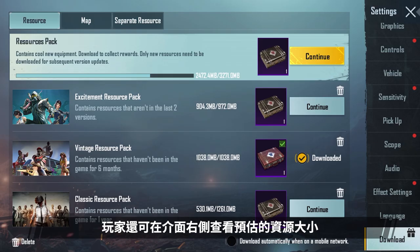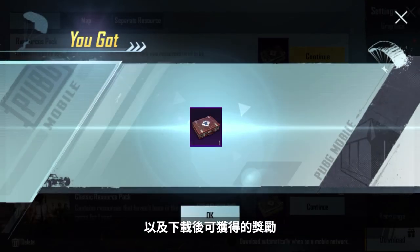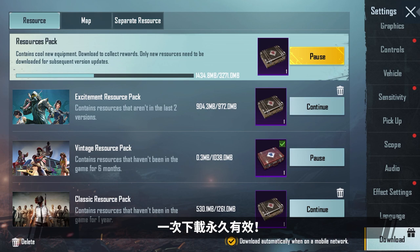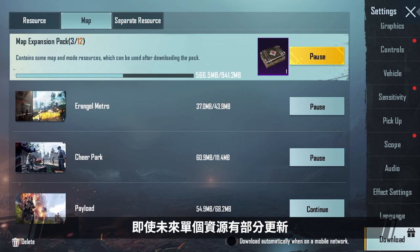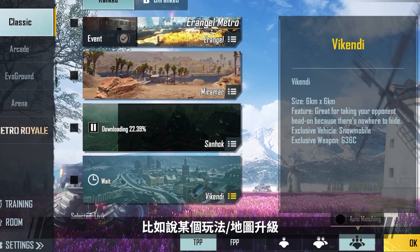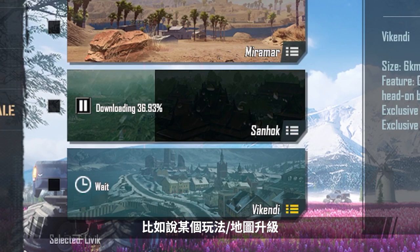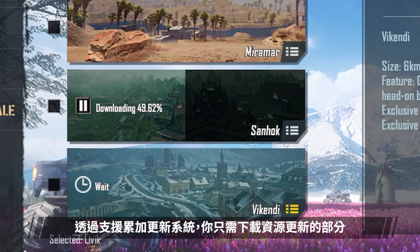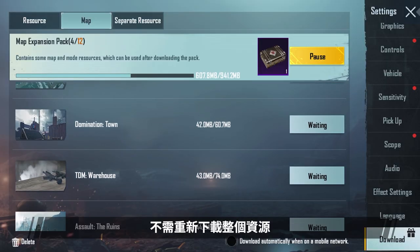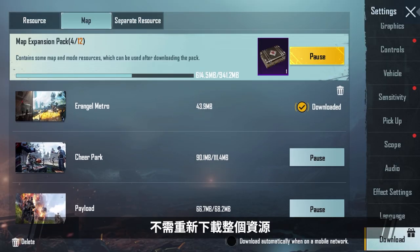On the right side of the screen, players will be able to see the estimated size of the resources and the rewards they'll get from downloading them. You will not need to re-download any resources that you downloaded before — download them once and they'll be good forever. Even if some individual resources are partially updated in the future, for example if a certain mode or map is upgraded, the incremental update system will only require you to download the updated portion instead of the entire thing again.